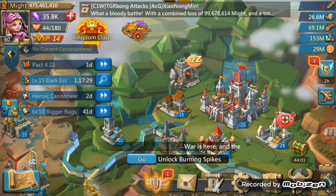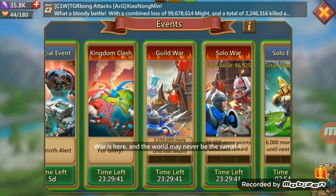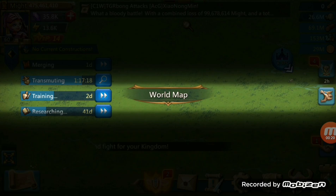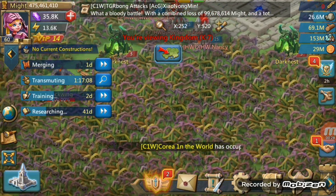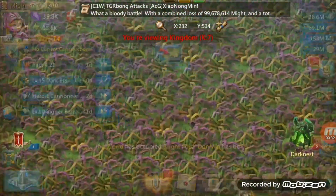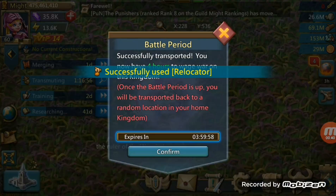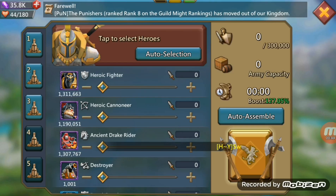KvK just started and we're going against Kingdom 7, which is a very very old kingdom. In these old kingdoms there's usually only one main guild. I'm just trying to get my points as fast as possible, so I'm doing a couple of tile hits here.